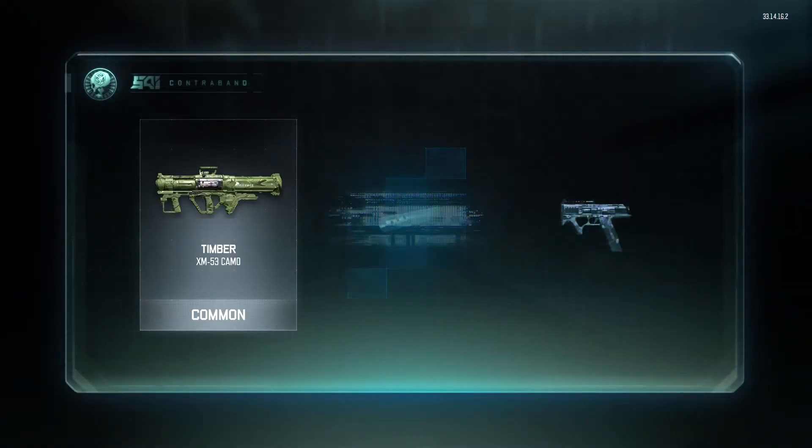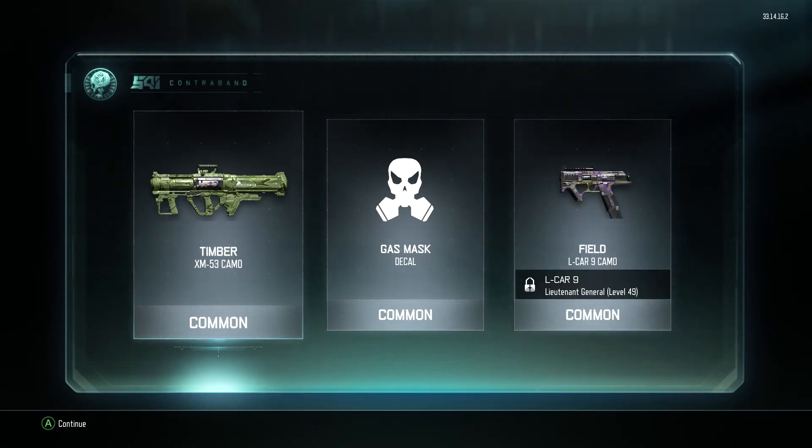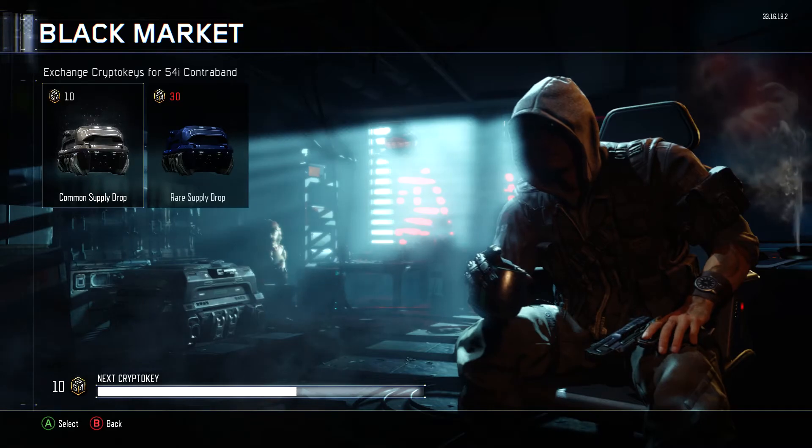Number four: another timber camo, go figure, gas mask decals, and the field camo for the L-CAR 9. I haven't actually looked at that yet, but it looks pretty neat — it's got a lot of purple in there. I'll have to take a look at that later on.